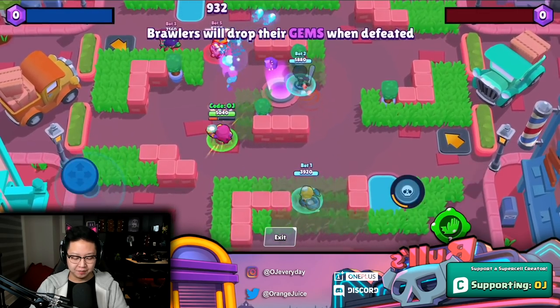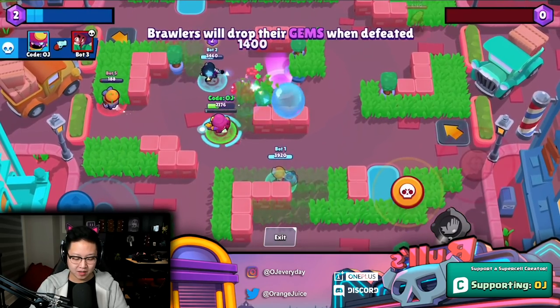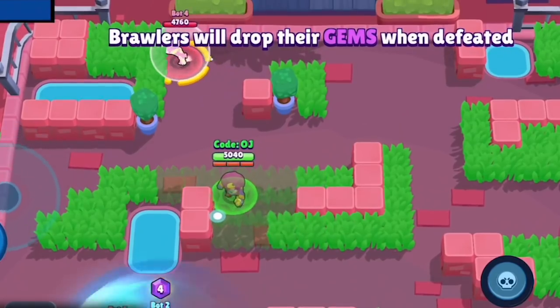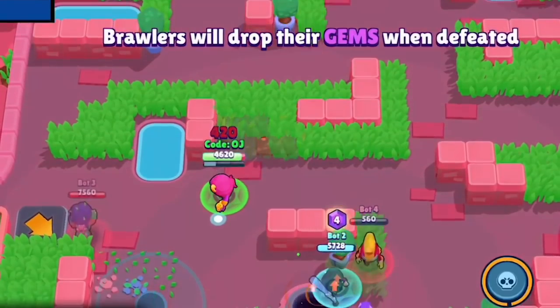Gene's gadget is pretty nifty too — it pushes back enemies and heals himself 1000 health. That is bonkers. Maybe you want to be aggressive on a Rosa hiding in the bushes — push her back, heal 1000.